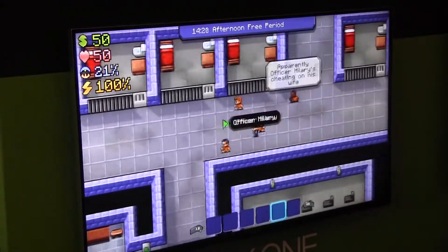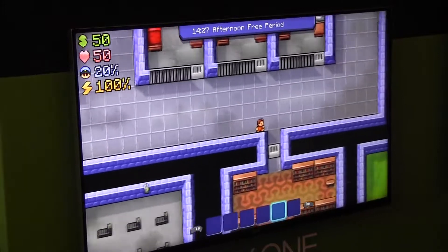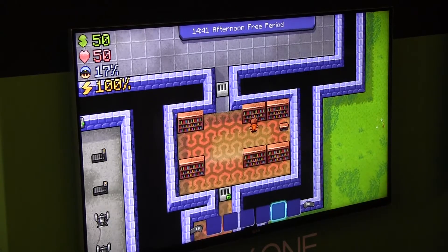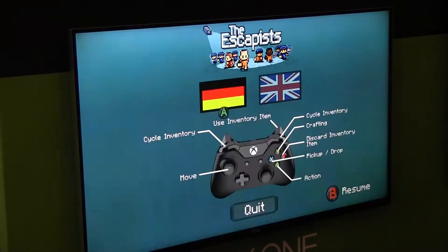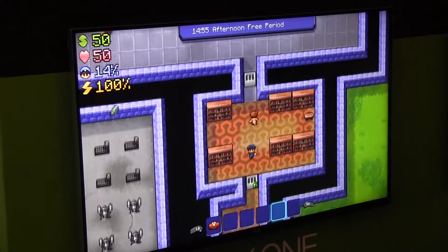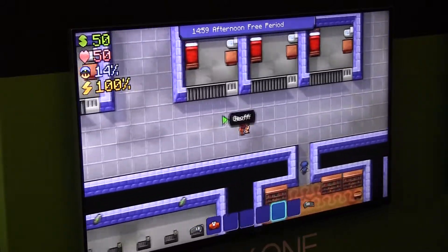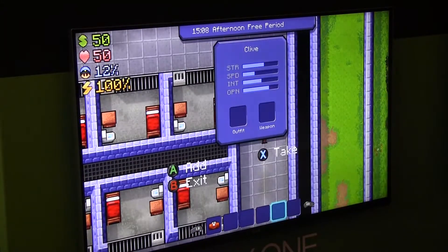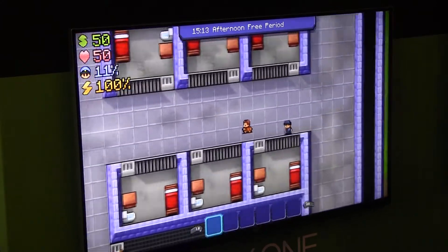So I'm in free period at the minute, so I can do what I want basically. There's a library — if I read then I'll improve my character's intelligence. All your character stats go towards what jobs you can get and unlock different ones. Here are my character stats at the minute. You can just totally play it your own way and have a good laugh with it.